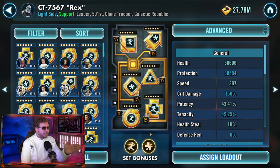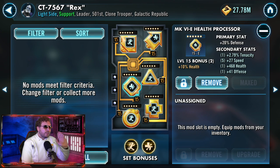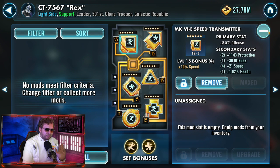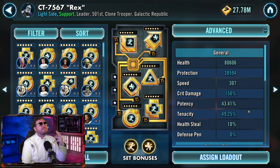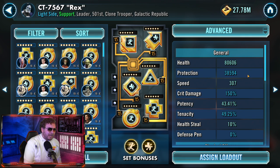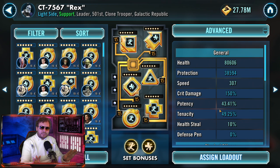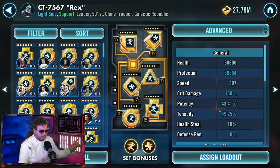Captain Rex is pretty similar to Shaak Ti — use a speed set and health set, stay away from protection primaries as much as possible. You want over 300 speed, ideally over 315. 307 is cutting it in the middle. Give him as much health as possible — 80,000 is definitely way up there, but give him as much health and speed as possible and you'll be okay. Like Shaak Ti, Rex is not responsible for damage; his main job is making sure he takes out Jango fast.